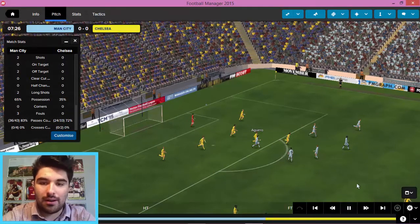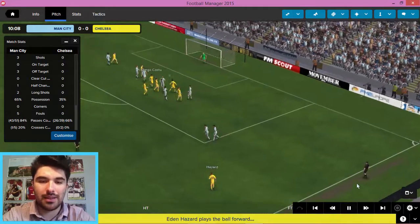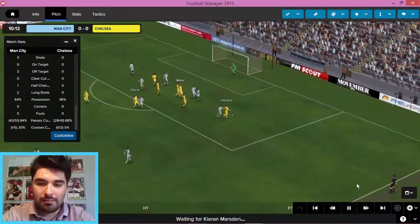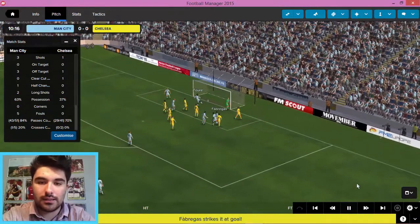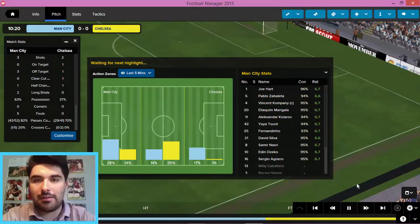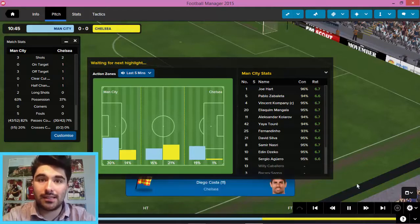A good effort there from Aguero. Another highlight, again it starts deep in our half. Could we possibly counter, or will Chelsea get a well-worked set-piece goal here? Hazard's going to skip through the defence — what a clearance from Toure! Lovely stuff. I got him back there to do the dirty work. I wasn't sure whether I was sacrificing some of his attacking talent, but he's certainly done a job at defence there. Great clearance, and we survived that scare.